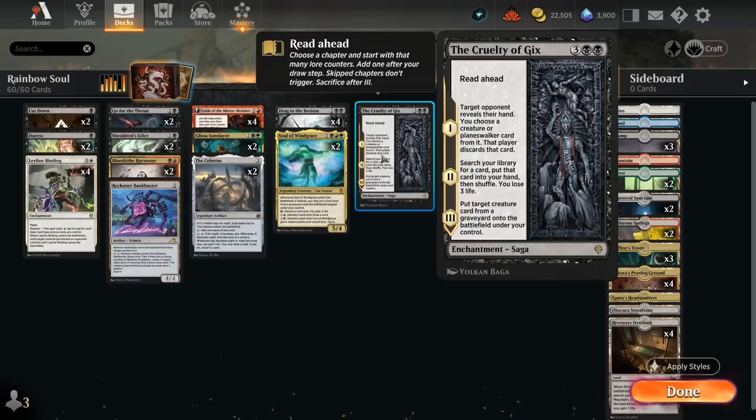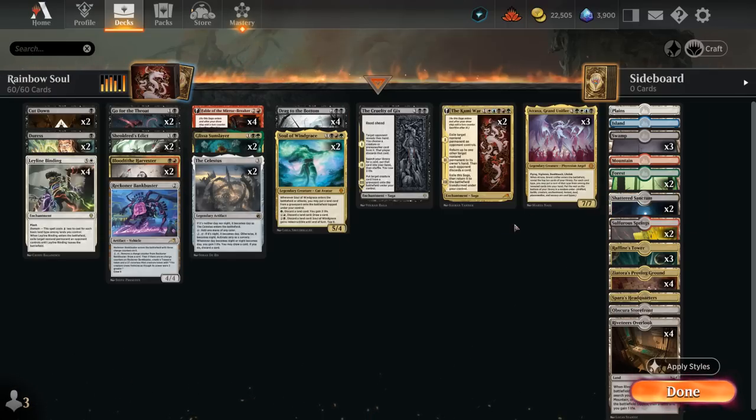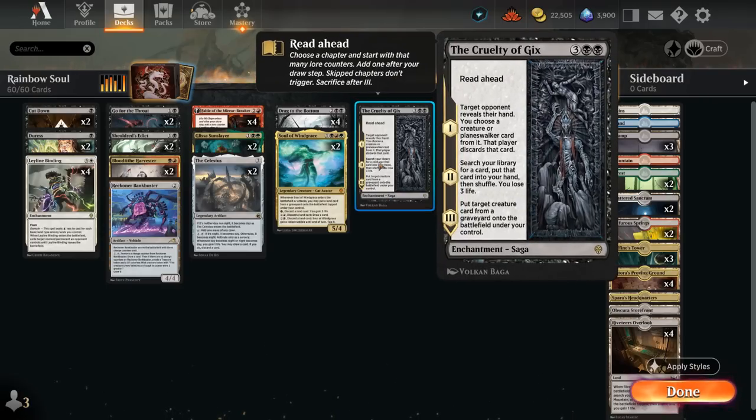Cruelty of Gix lets us first look at the opponent's hand and take away a creature or Planeswalker. We can also search our library for any card and put it into our hand at the cost of three life. Finally we can return a creature from any graveyard onto the battlefield under our control, so we can potentially reanimate Atraxa. We can also read ahead to the third chapter to immediately get back a creature from the graveyard — the one-of Cruelty is a lot of fun.